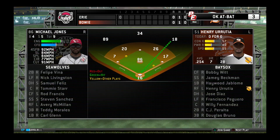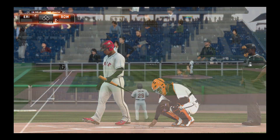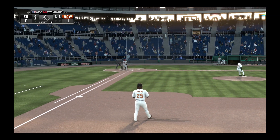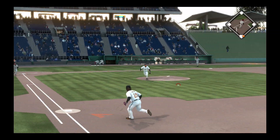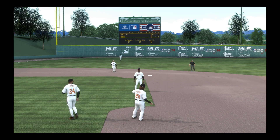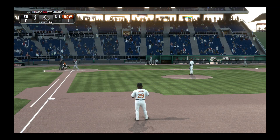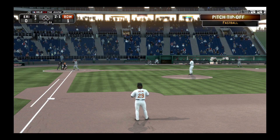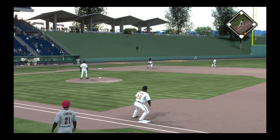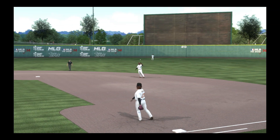We showed you his numbers a minute ago — it's still early in the season to be worrying too much, but he's definitely off to a slow start, so he's going to need to string together a few good outings to lower that ERA a little bit. On the ground softly towards second, throw to first in time, and there's one gone. Carl Glenn will step in to start their half of the third. Fastball swung on and hit on the ground at third, throw to first in time, and the leadoff man is gone to start the third.